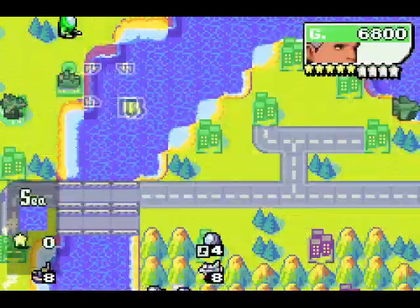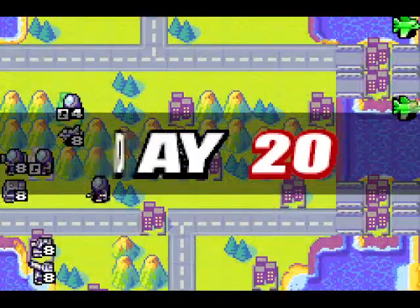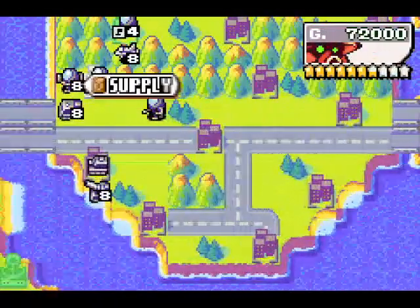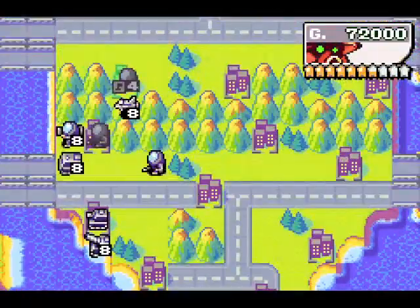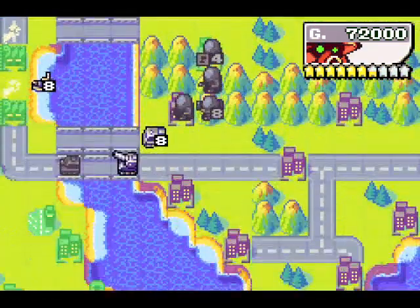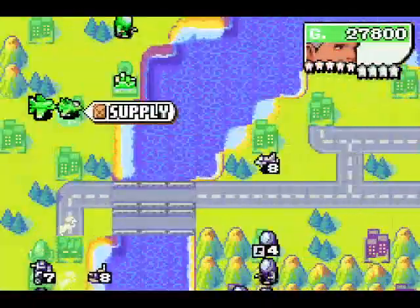That fighter's getting a little close — I want a cruiser. I was gonna build a unit from a port after all. The interceptor can't do anything. The landers sure can't do anything. Those units can't do anything. I think I've got this.